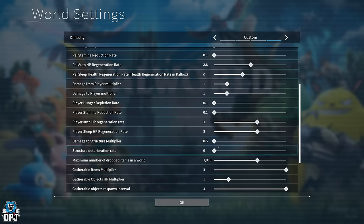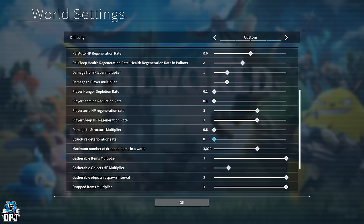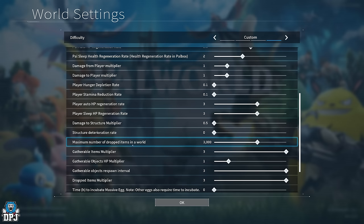Damage to destruction multiplier — I set mine to 0.5 because I love raid events and I don't want to constantly worry about fixing my base. If you enjoy rebuilding after raids, set it to 1 or even 2, but 0.5 is perfectly fine for me. Structure deterioration rate — I have this at zero. I don't want my structures degrading over time, so yeah, zero it is.